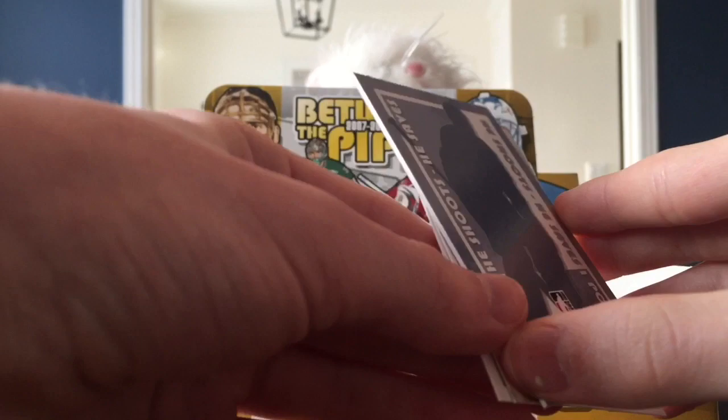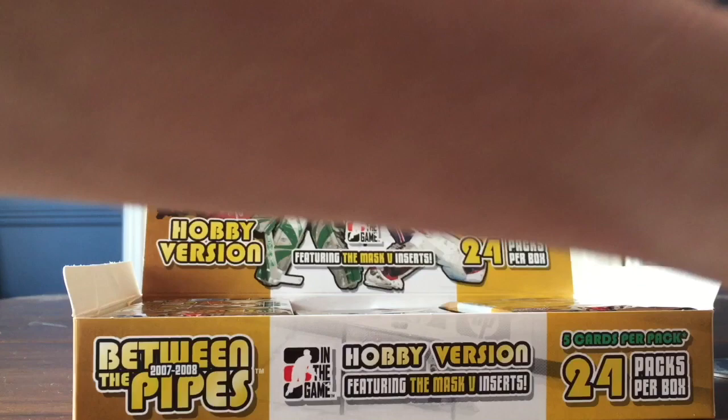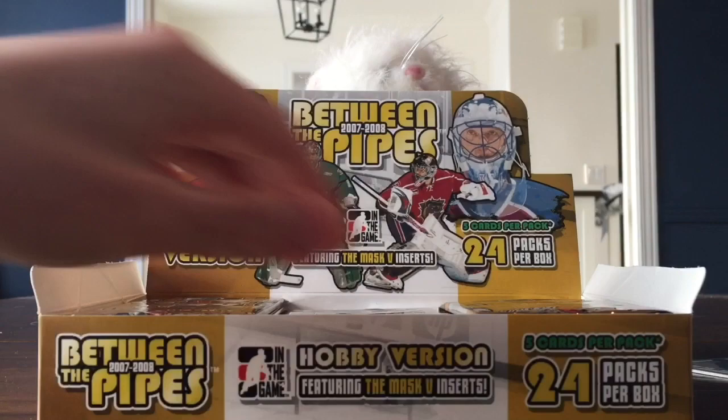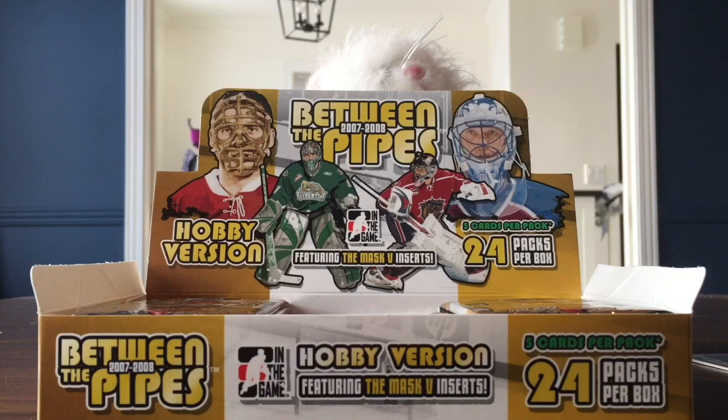Well, you've already beat me on this one. And this is just a decoy. And other Future Stars - Michael Nivers. And Between the Pipes from In the Game - pretty sure those are also part of the base. So they're also part of the base set. That was an interesting way of starting the break. Yeah, it was a pretty good first pack.